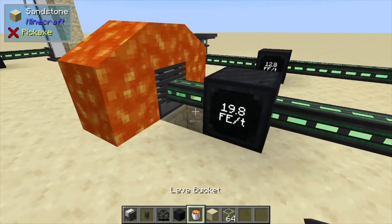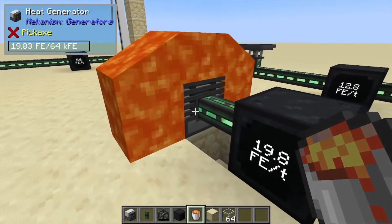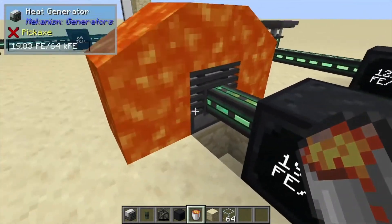That's passively producing around 19-20 forge energy per tick. We can upgrade this a bit — and this is kind of cool, I just learned this by accident — but you can waterlog this one.